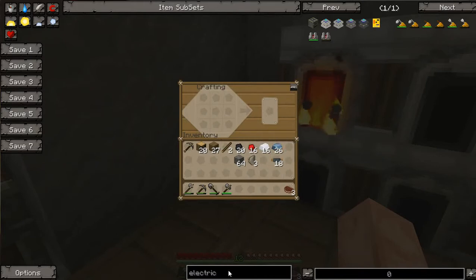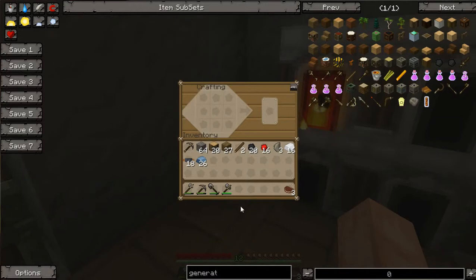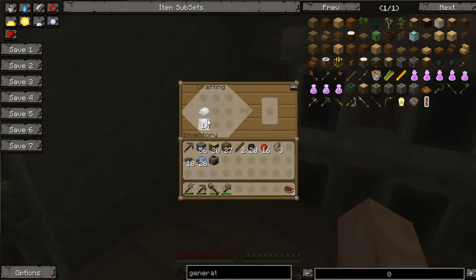I guess we'll start off with the generator. So first I need a furnace. I need a battery — I need four total: three for the bat box and one for the generator. So there are my batteries. I've got my generator. I need to make a macerator now.